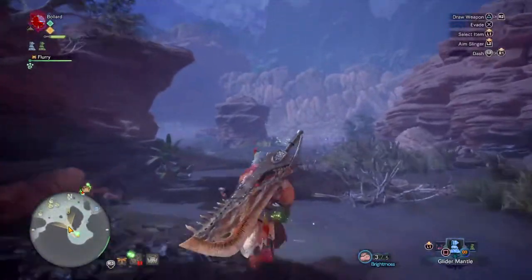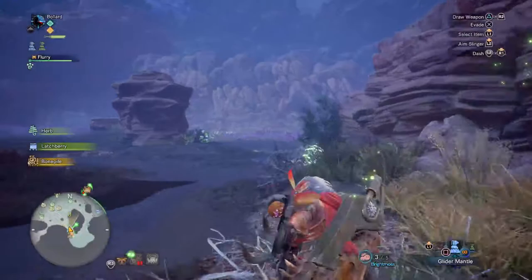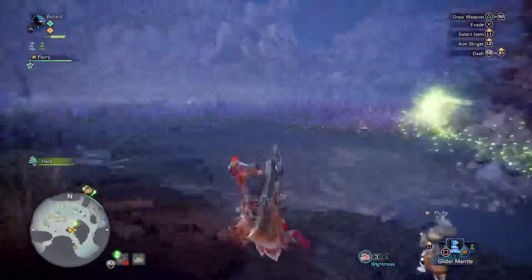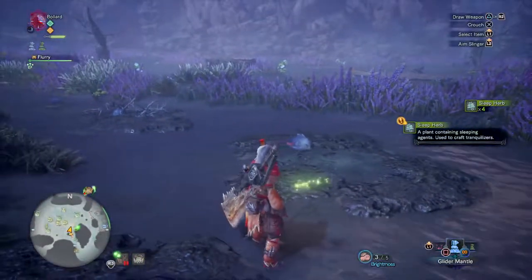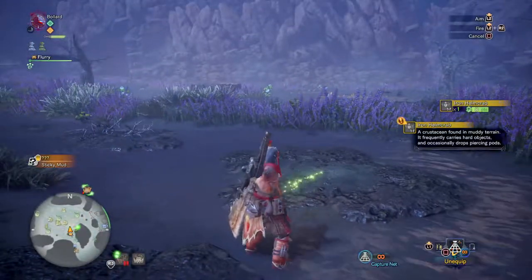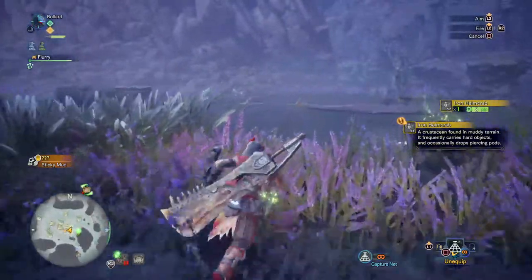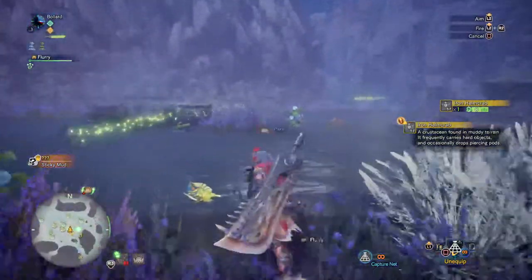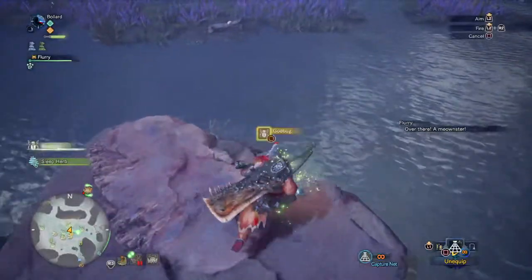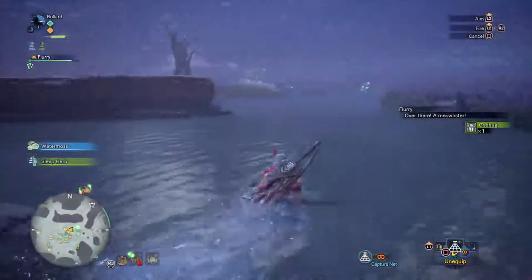This is my favorite zone on the map - zone four and zone nine, this sort of lavender field, which is the first arena they actually showed off. There's an iron helm - a crustacean found in muddy terrain that carries hard objects and occasionally drops piercing pods. This lavender area is where they first showed off the fight with Nergigante, which was pretty awesome. Since then they've shown him in various other places, most notably the lava location and the place where he finds Teostra, potentially even on his back.